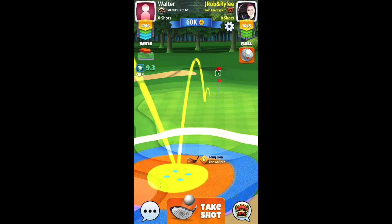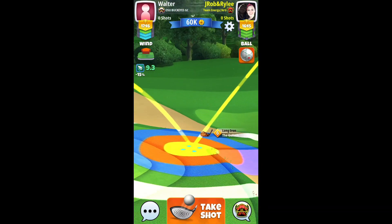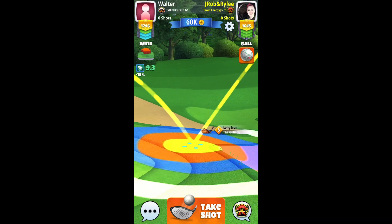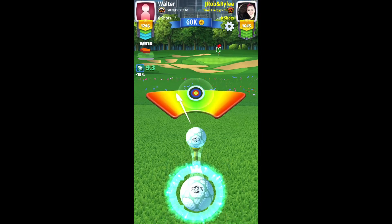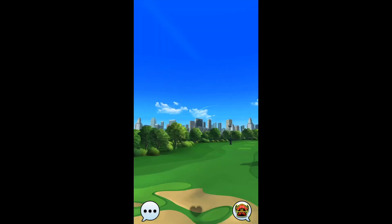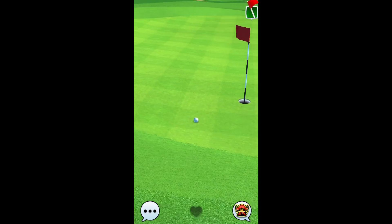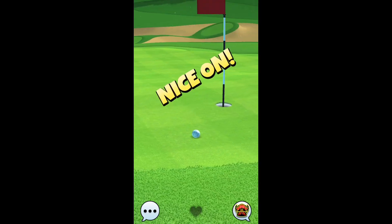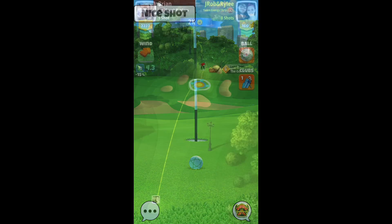This hole you can either play it off the little zigzag fairway with about one bar top spin and some right side spin straight at the pin, make your wind adjustment and it should land right behind that little nook. Or you can play it with about four to four-and-a-half to five bars of backspin and a couple bars of right side spin straight at the hole — like I did there, my wind adjustment was a little off but you can still get it in. Kind of a tough one, good luck.